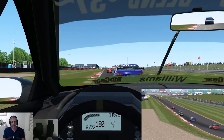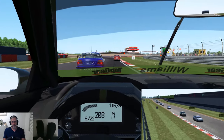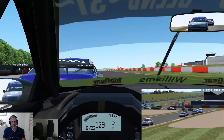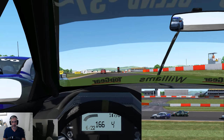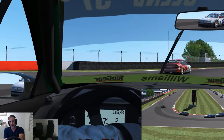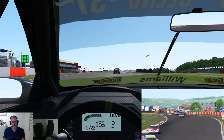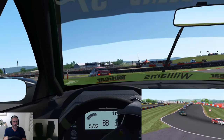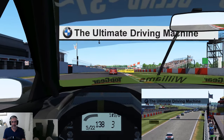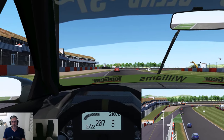The tyres are squealing away. Down Starkey over the rise — steering gets a little bit light there. The Volvo went defensive there, we got him on the exit. Can we get him into Melbourne? He's not going to move to block, hopefully. Those tyres — okay, we got him, so we're in top five.